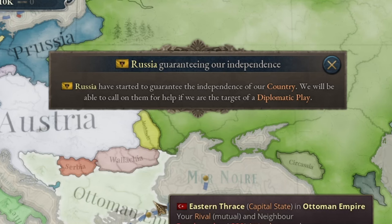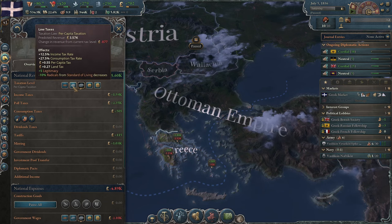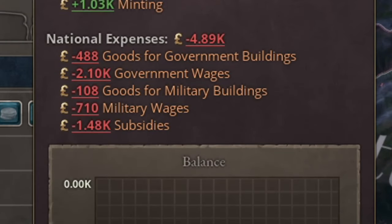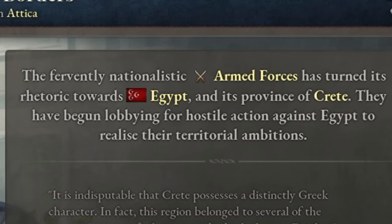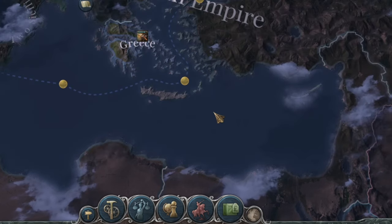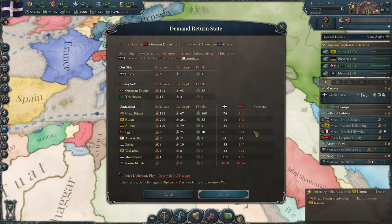After two months, Russia gave me a guarantee of independence, so I no longer had anything to fear. Unfortunately, I also had to tinker with my budget a bit, since it was shrinking before my eyes, unlike the number of radicals. After a while, I was able to demand territory from the Egyptian authorities — nothing like angering the only country that could also help me in a war against the Ottomans.